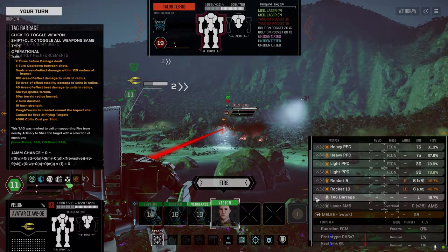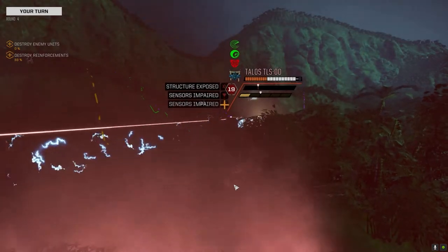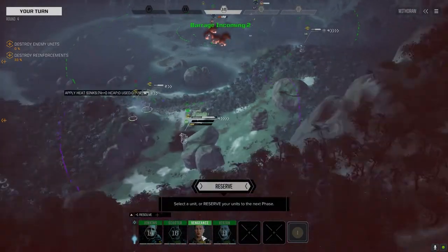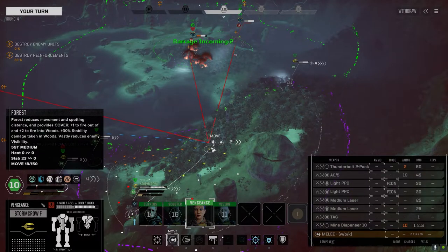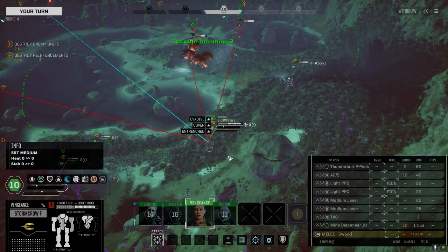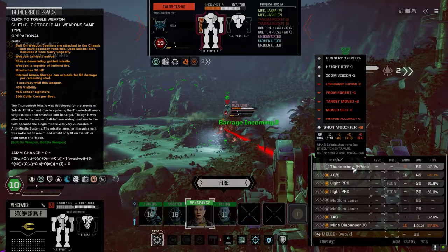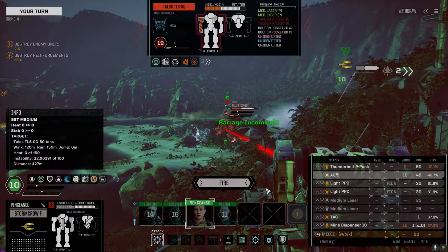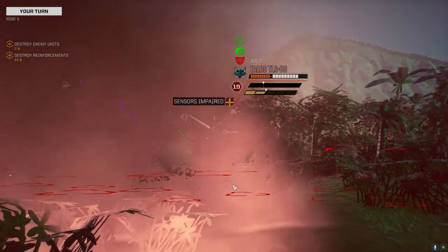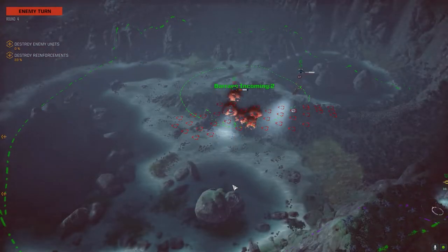We'll take this shot — putting the rockets on to try and take this guy down, leave the barrage in case we don't finish him. Walking on target — that was terrible. I'm out of SRM. Let's get up here — since I don't think we're going down there, I gotta drop a minefield down there as well. Let's see if we can land a shot here. The Thunderbolt didn't hit. It's actually not a bad spread.